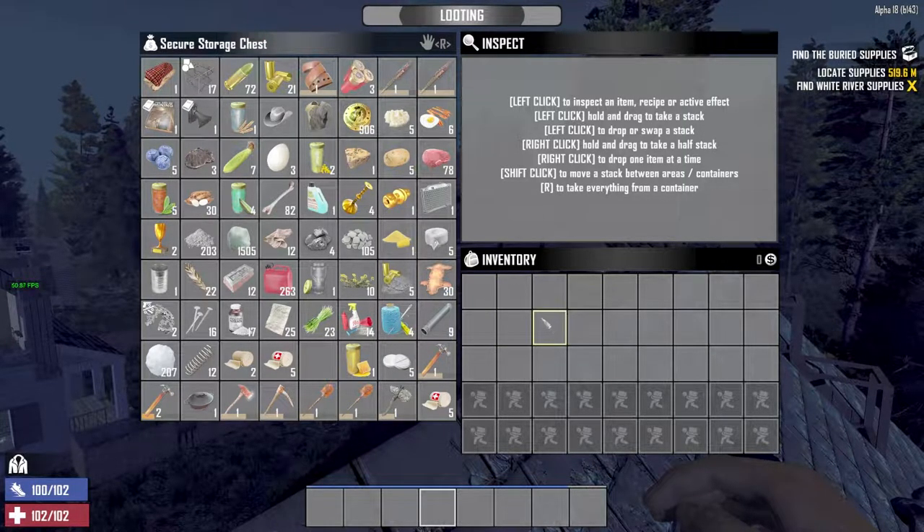The only thing about that though is we can't really get our stuff if we already have a full inventory of all of this stuff. I'm not sure what the best way to handle that is, and there's always that possibility too that I'll get killed again going back. But it's not really that far away. So I think what we should probably do is not take a bunch of crap with us, just in case I do actually happen to die again.